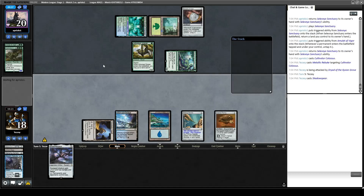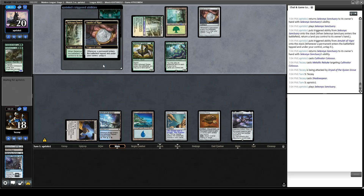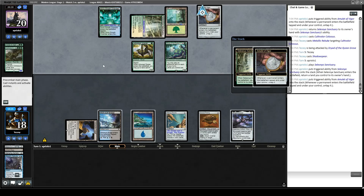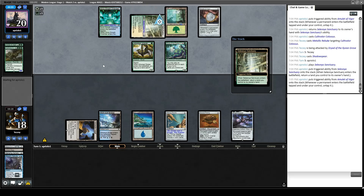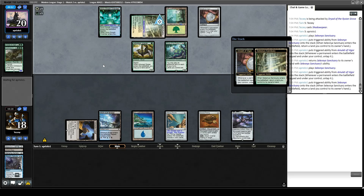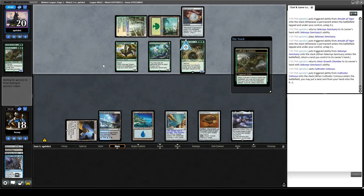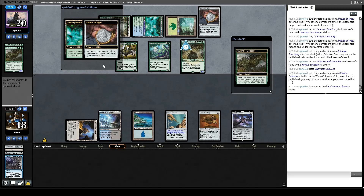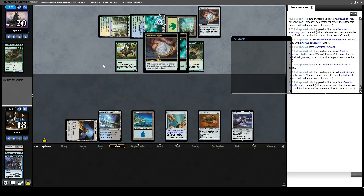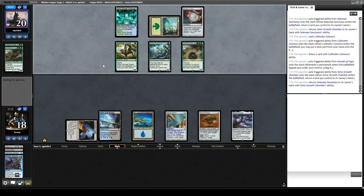We draw Shadowspear — does nothing. Pass the turn. Back in the danger zone. If our opponent has another payoff we're dead. Two Amulets now. Why do they keep letting you do this to Modern? There's another Cultivator Colossus. A lot of people don't think that Primeval Titan should be in the Modern format, because it keeps causing cards to get banned. I'm kind of neutral on it — I don't play against it enough to have an informed opinion.